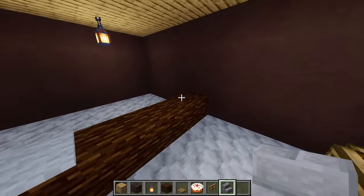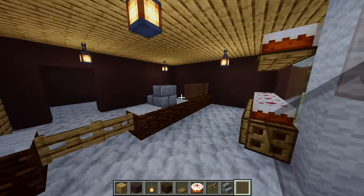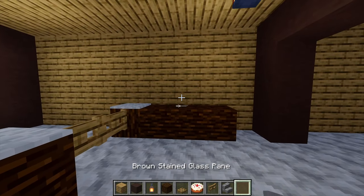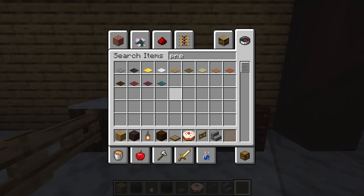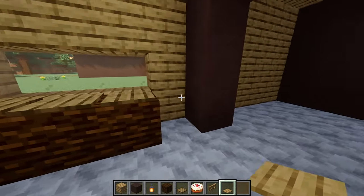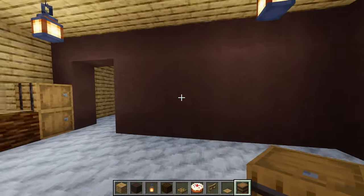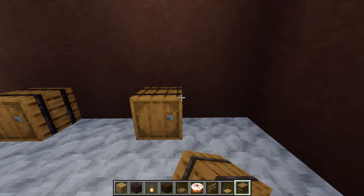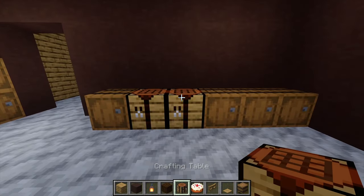On the end grab some brown stained glass panes and place four. Moving inside the kitchen, place three spruce wood blocks, then destroy those and replace with three brown stained glass panes. Add three oak pressure plates on top of the spruce wood. Then grab some barrels and place two, and along the wall place one barrel, leave a gap, then another three. In between the gap add two crafting tables.